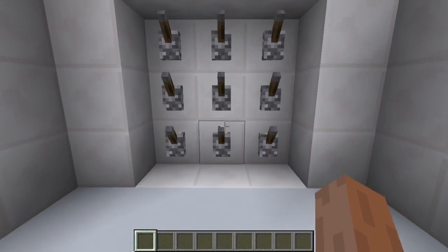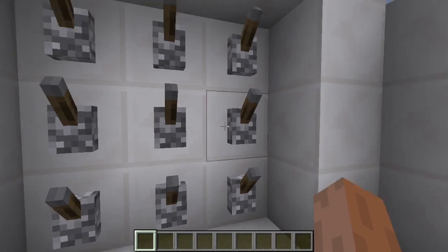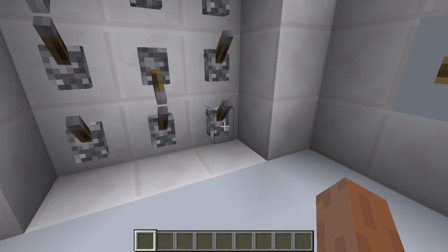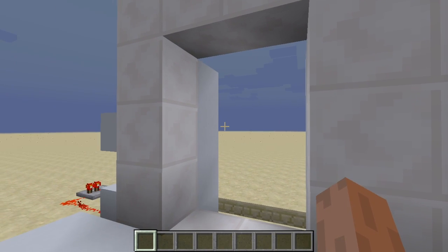I'll be showing you this red stunted trap here that I made. This is just a really simple lever combination lock. If I put in the right combination and this door isn't open, I have to press this confirm button, and it opens up.